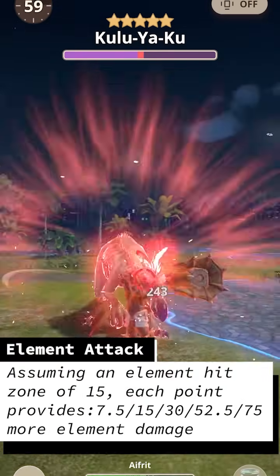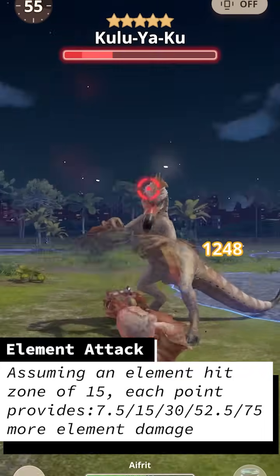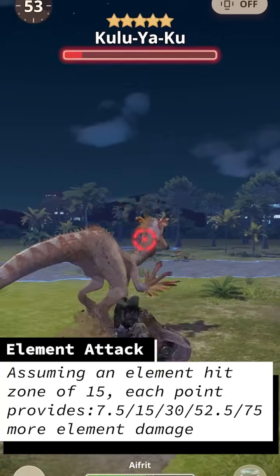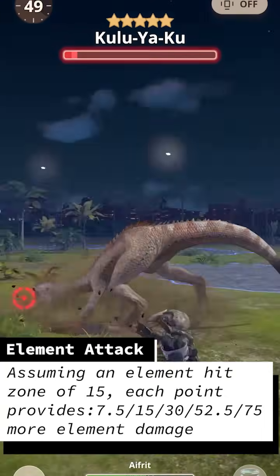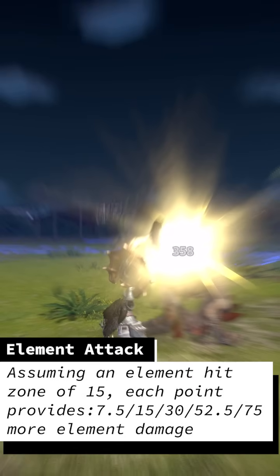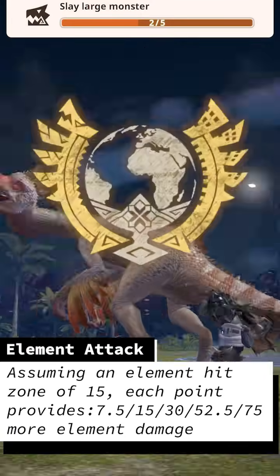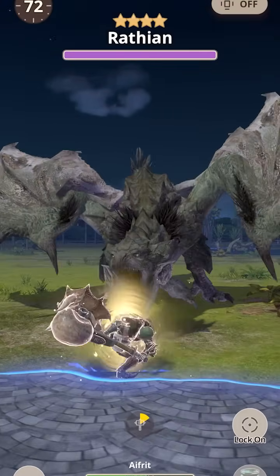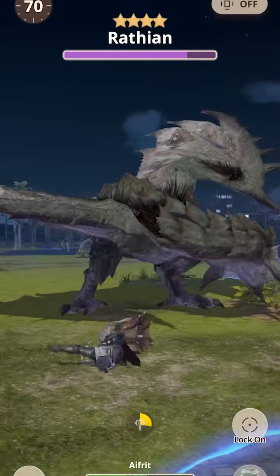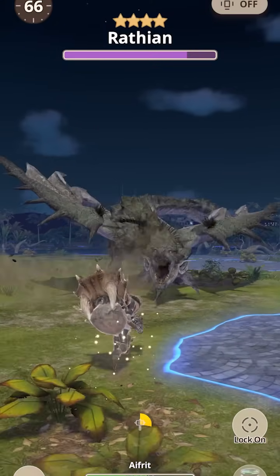I will need to test further in the future, but at the element hit zone of 15 that I observed, each point of Element Attack increases your element damage per attack by 7.5, 15, 30, 52.5, and 75 respectively for each additional point. This assumes all element modifiers on attacks are 1. I think it may depend on your weapon, but with how big motion values seem to be, until you get to Element Attack 4 and 5, Attack Boost should provide more benefit overall if it's an option.